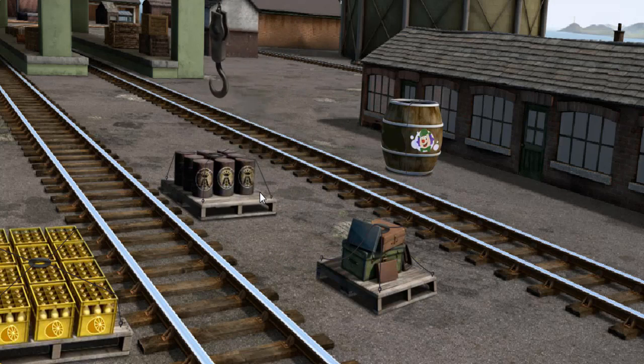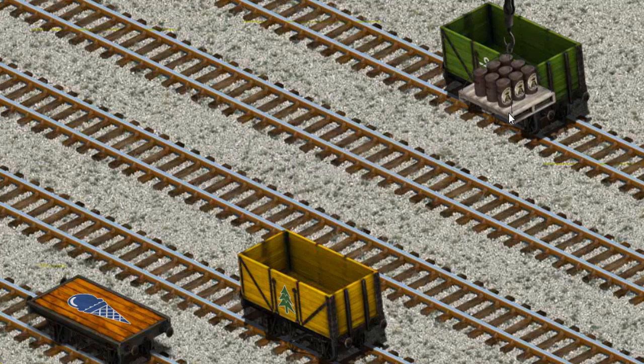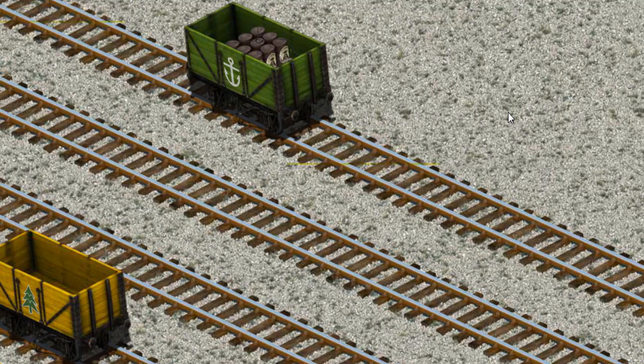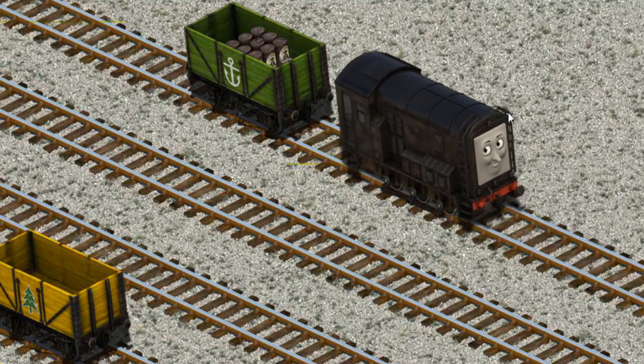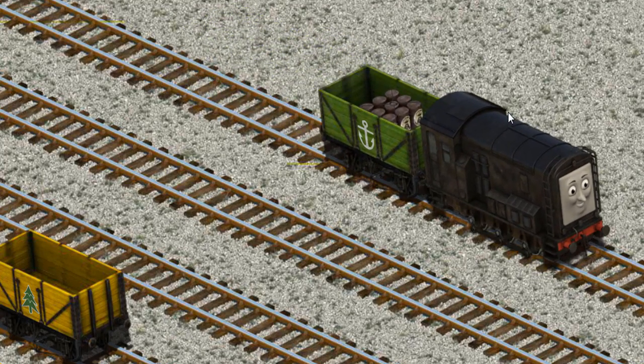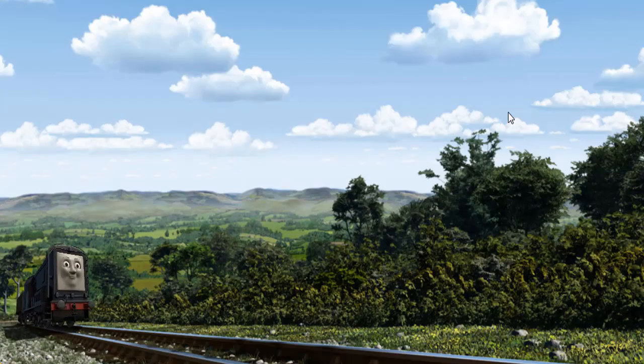That's it! Let's lift and load. Now the cargo must be loaded. Help Cranky find the green cargo car with the picture of an anchor. That's it! Diesel went through the countryside.